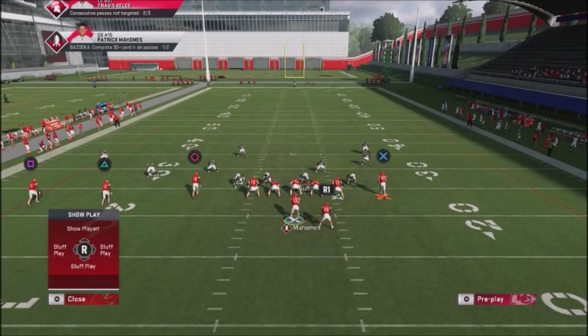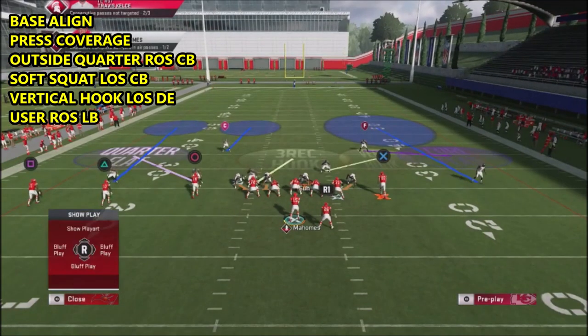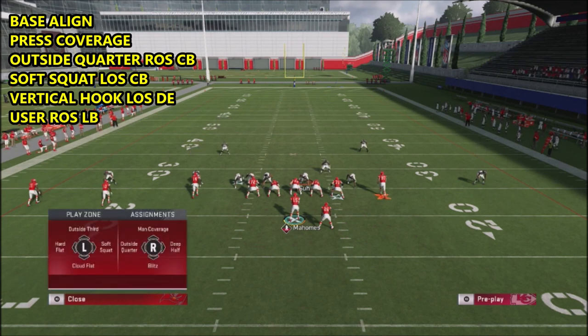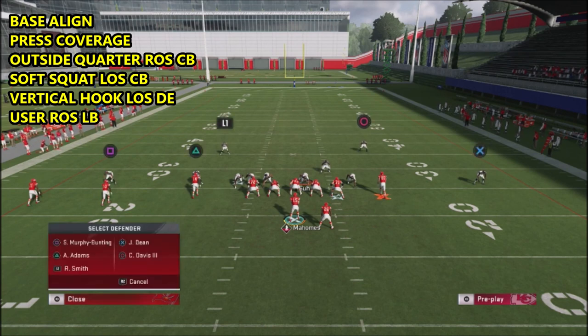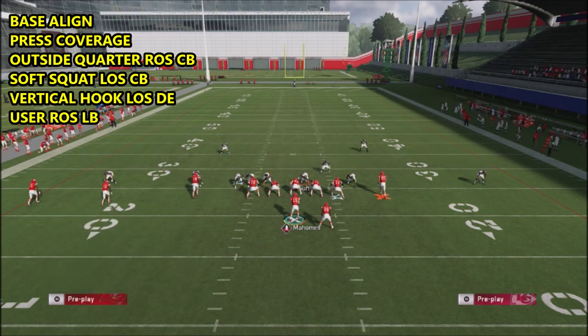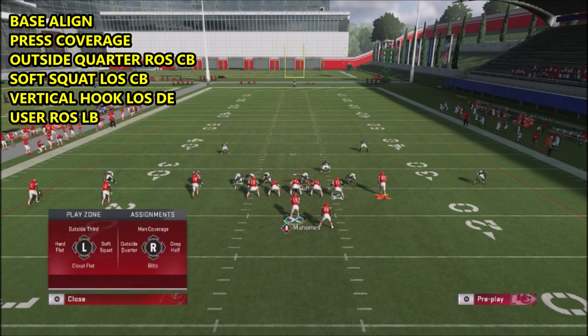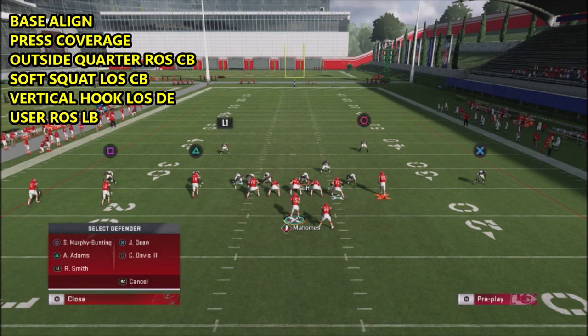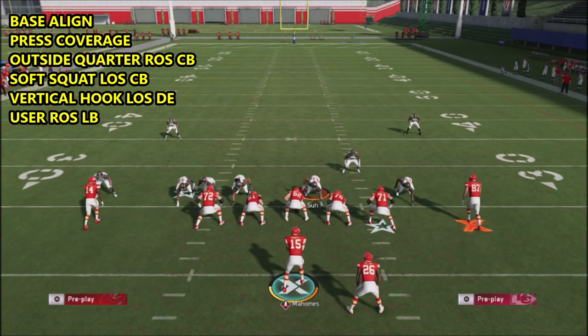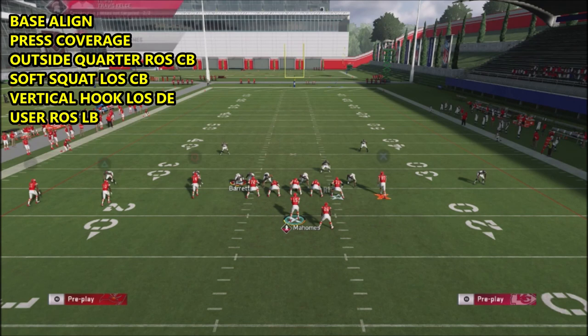With this defense, we're going to base-align, show press, then make adjustments. The right screen corner — the X icon — we're going to put him into an outside corner: hit Y or Triangle twice, select his icon, and flip the right stick. The left corner we're going to put into a squat or soft squat: hit Y or Triangle twice, select his icon, and flip the left stick in. Finally, we're going to take the defensive lineman and put him into a vertical hook — highlight him, hit X, and pull down — or make a global adjustment.